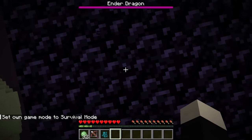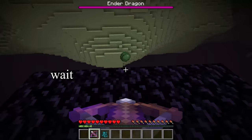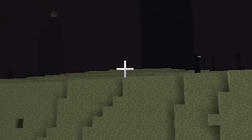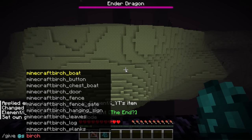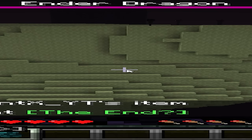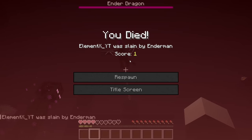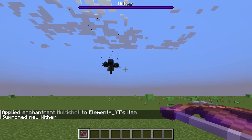Can I beat the ender dragon with just one item? Wait, that's not good. That's really not good. How am I going to get there? Give birch wood just to piss you guys off. Three... No! Bah! What? Okay. Second attempt with the wither.